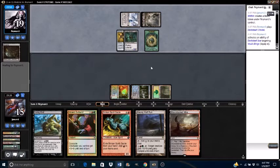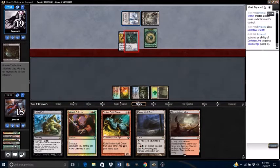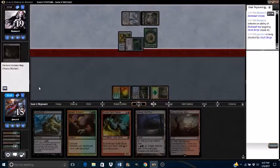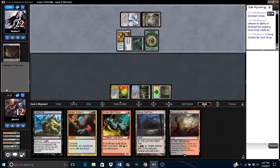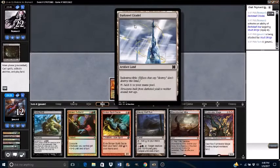Opponent is going to equip their Dark Steel Axe to their Vault Scourge after playing a Dark Steel Citadel. They tax me for three. Fluminator Mage — boom — combo on their Dark Steel Forge. Got him!